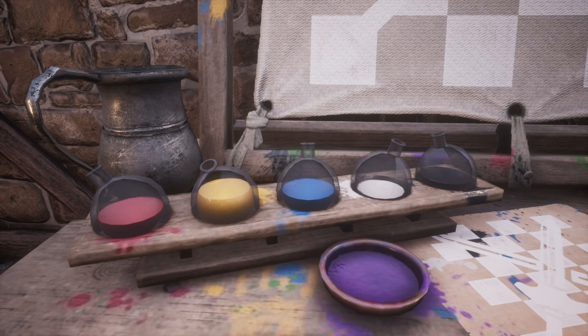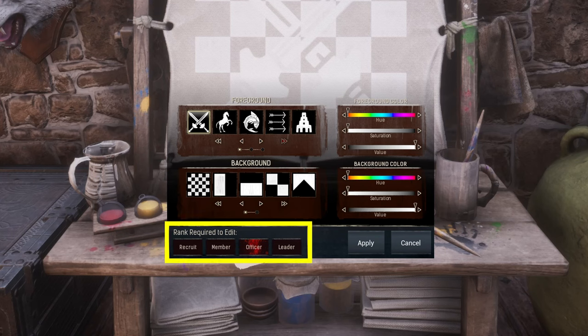One last thing regarding the emblem editor: at the bottom you can see four options that allow you to change permissions by selecting a required rank. By default this is set to leader, but it can be changed to officer, member, or recruit. Giving a member permission to edit also — oddly — allows them to change permissions, at least down to a lower rank, which in our eyes makes no sense. We believe permissions should be restricted to editing of emblems, not the ability to change permissions as well.